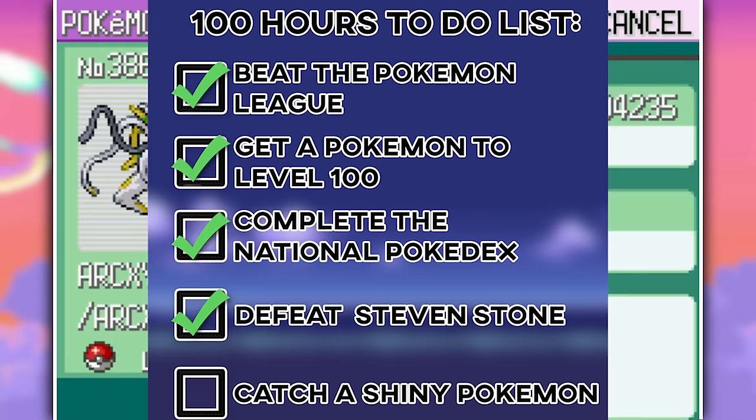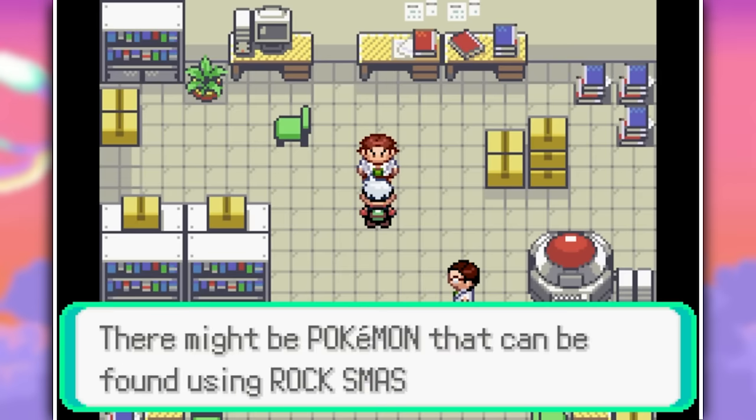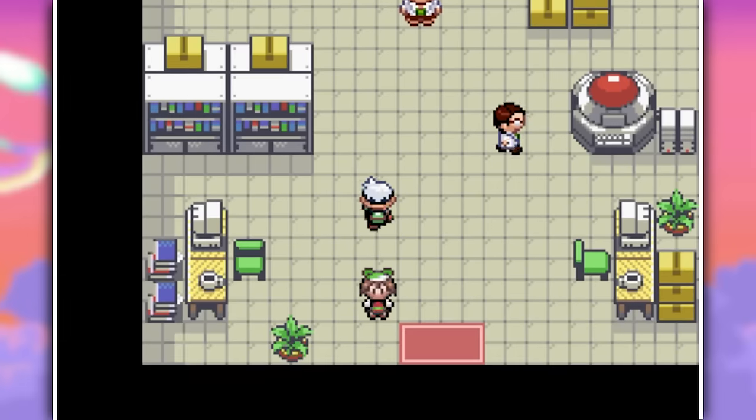And that was the last Pokemon we had to capture. 81 hours in, and we have completed our entire Pokedex! Sadly, Birch doesn't say anything about it, so we don't really get a reward, which means we only have one more thing to do: shiny hunt, because we still don't have that shiny.